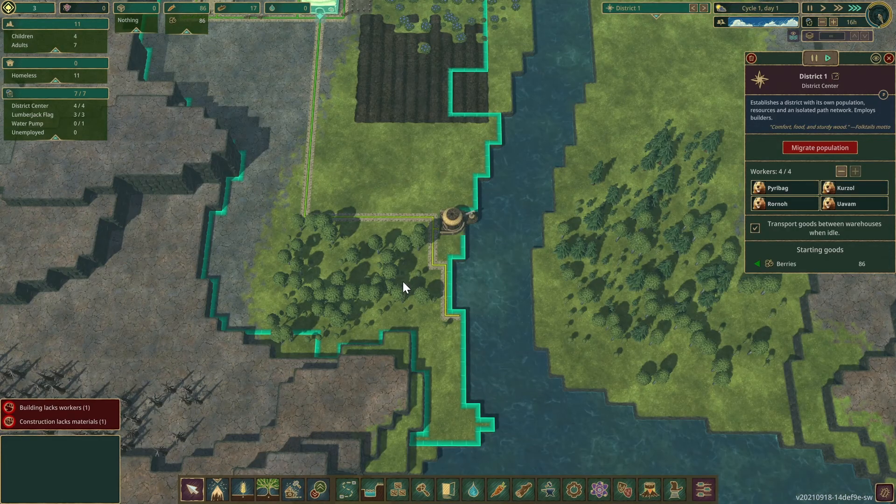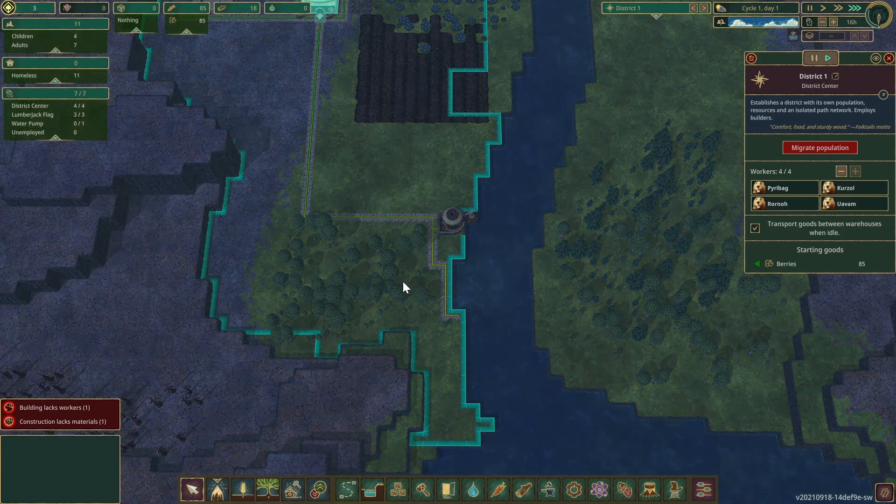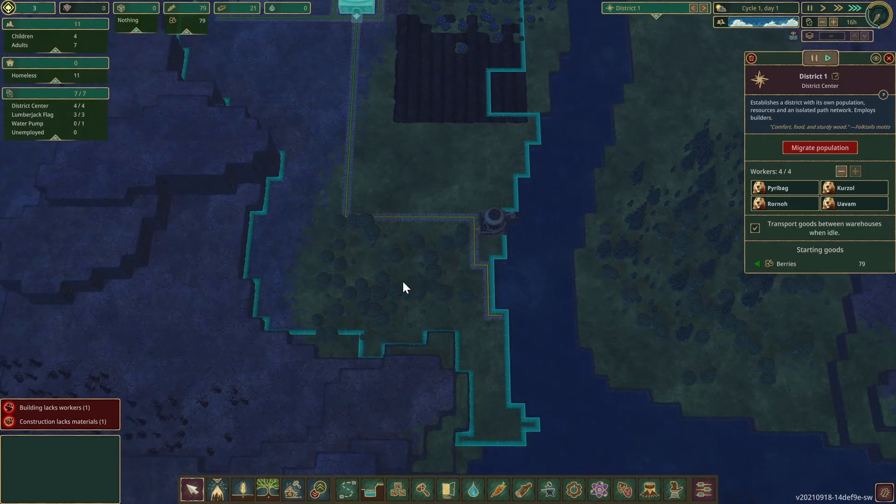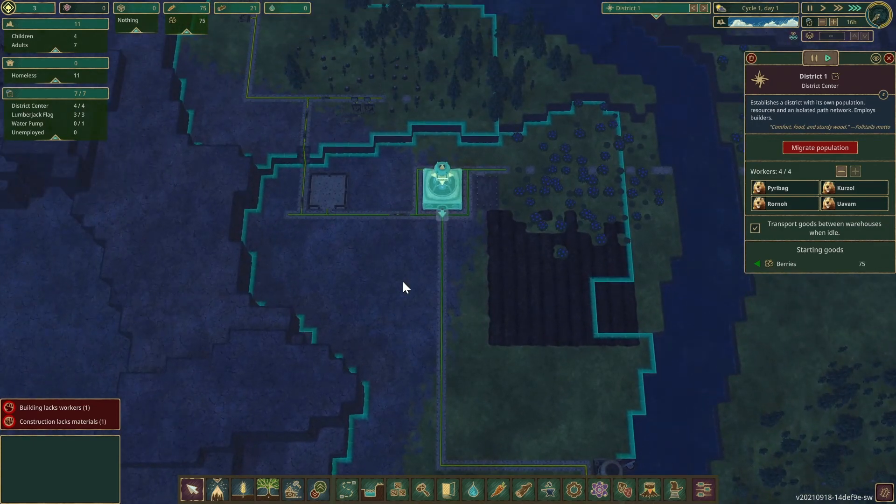Water pump is done. I don't have a worker for it, but on day two there should be a child that grows up to be an adult, so we should have a worker for day two. They won't start getting thirsty until day two. Which reminds me — get them working 20 hours, at least the first couple of cycles. I want them working to the bone.